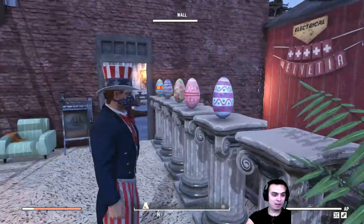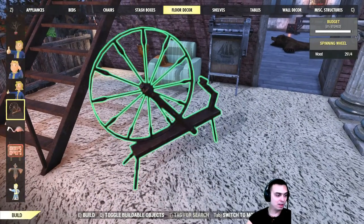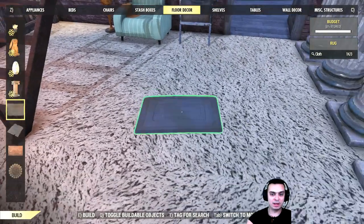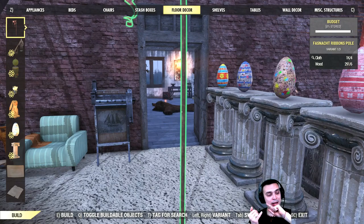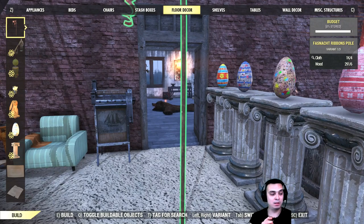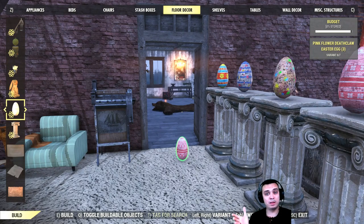By the way, I did use the toggle thing that was recommended to me in the comments. For me it's Q, so I can toggle items. I haven't fully understood how it works yet, but I believe it shows me all the items that I can build — so if there's something I cannot build, it probably hides it. It might also only show items I have the materials for. So if you're using the toggle feature and don't see the easter egg, it might be because you don't have concrete, since the easter egg requires concrete. Keep that in mind.